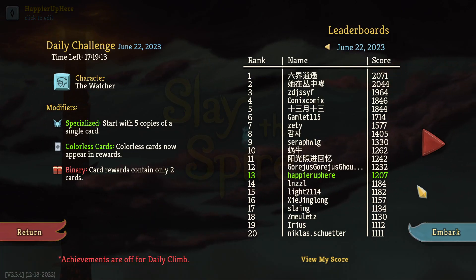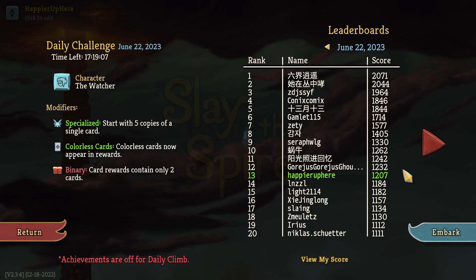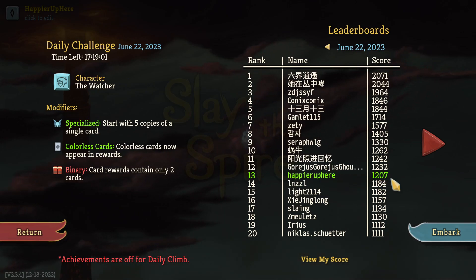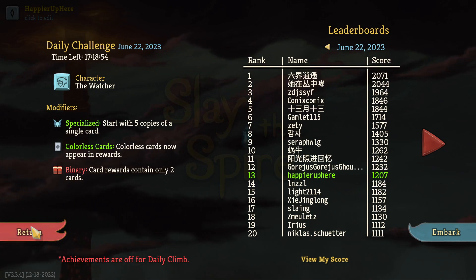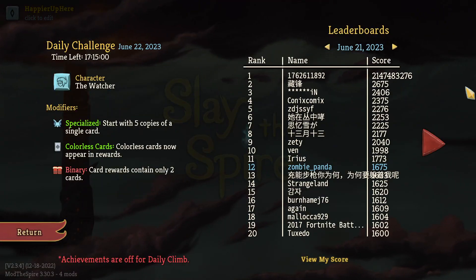That's very surprising. Mike got only 25 points more than me. I suspect a lot of people had trouble perfecting anything. You can end up in a top 20 finish by just perfecting one boss. Let's reload with the Friends mod to review the scores from yesterday. Yesterday was a Defect run with Insanity, Vintage, and Terminal modifiers.